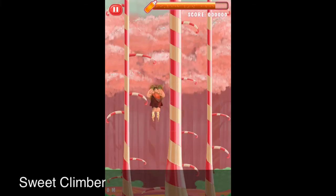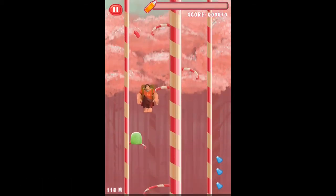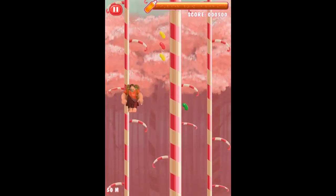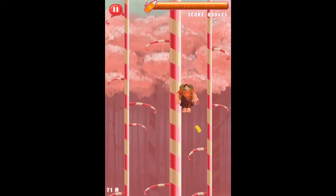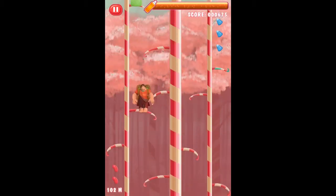In Sweet Climber, you move and tilt your device to jump ledge by ledge. Every time you get higher it gets harder. You have to collect stuff to get more points and a better score. It starts getting addicting — every time you mess up you lose, but you want to keep going.